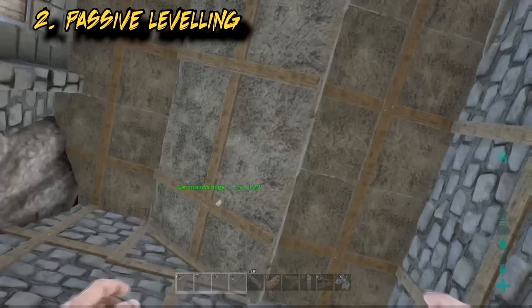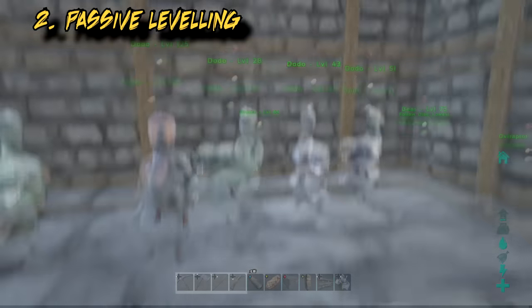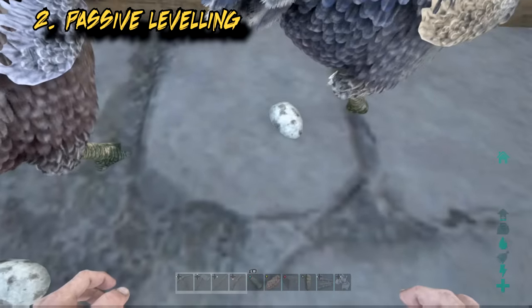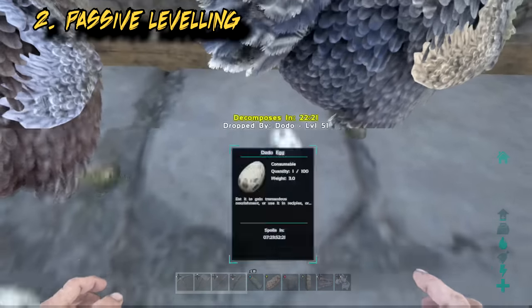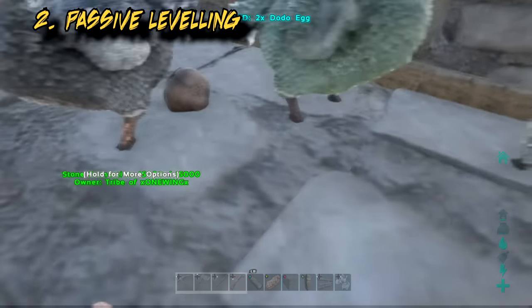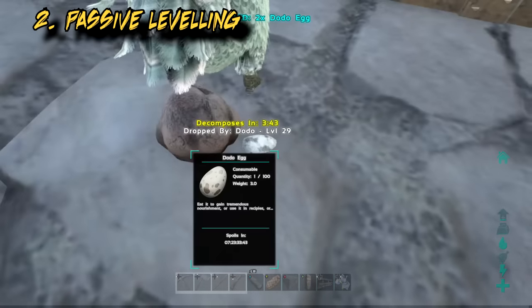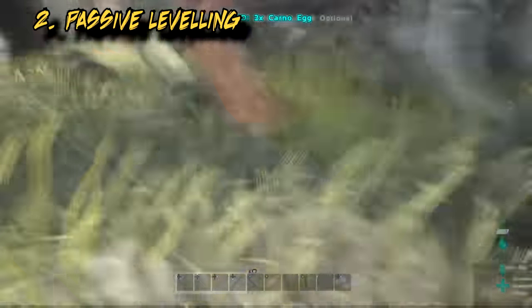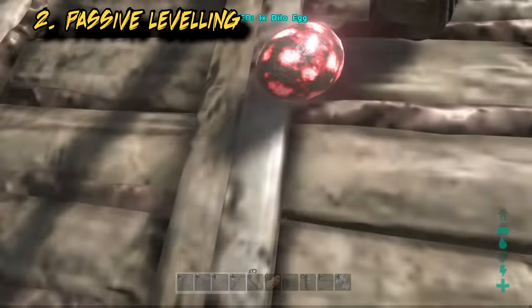The dinosaurs in your egg farm won't lay unless you're in render distance of them. By keeping yourself online at the egg farm, whenever a tribe mate comes back they'll have a lot of eggs to pick up. So every half hour to 45 minutes go back and check the eggs and there'll be a lot to pick up.